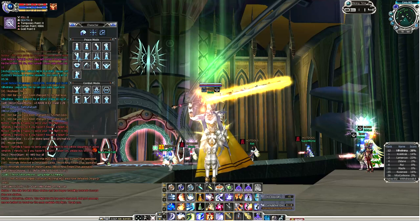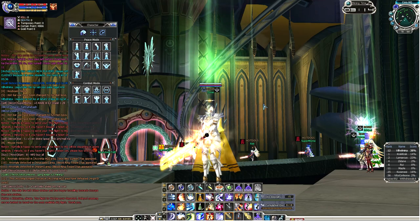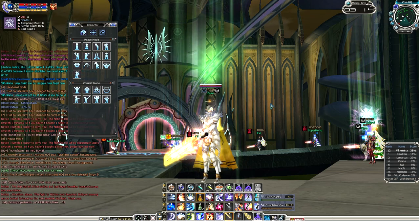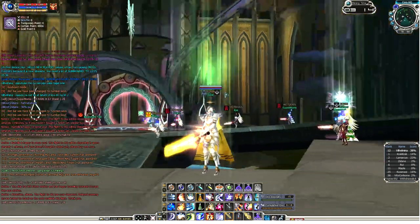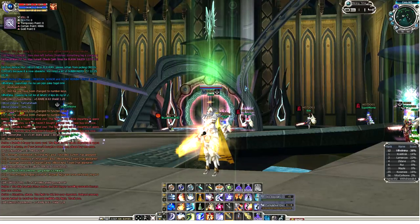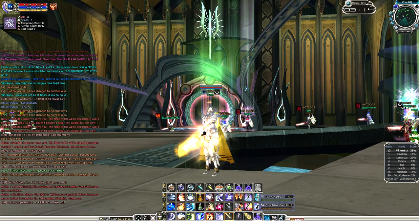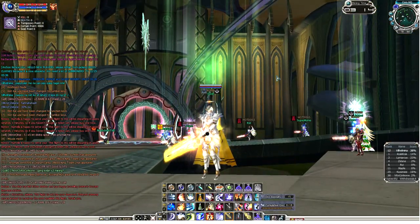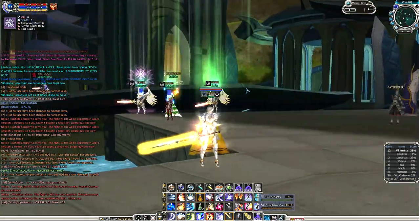Hey guys, my name is Christian and welcome to another RF Online Play Park video. We are back in the Cora Alliance of the Desolation server. We'll have a short video today. If you noticed, I have this green aura on my head — this is the chip breaker aura. You get this if you or any of your guildmates was able to last hit the enemy's chip in the previous chip war. In my case, I was able to last hit the chip in the previous chip war.